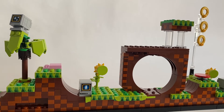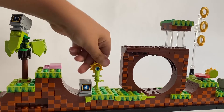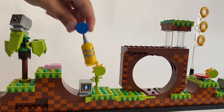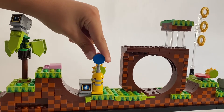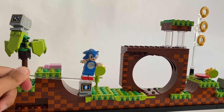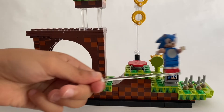On that platform you can put a flower or a jackpot. I also put the shield monitor there, and I added a platform with spikes.